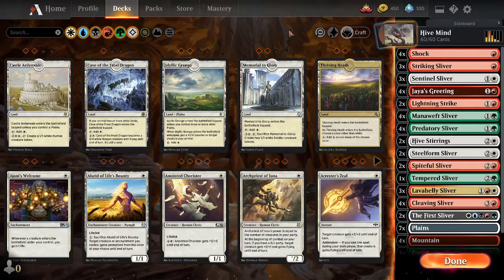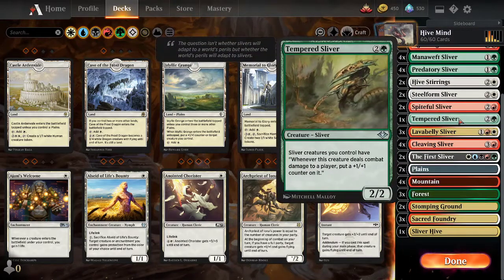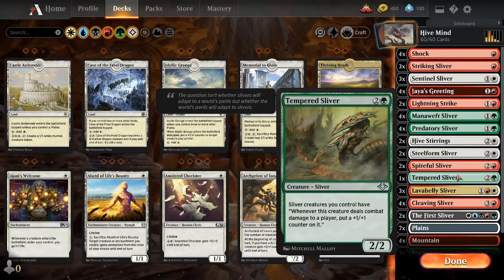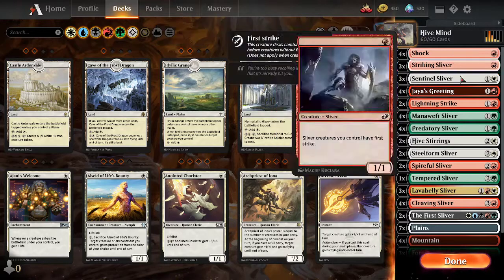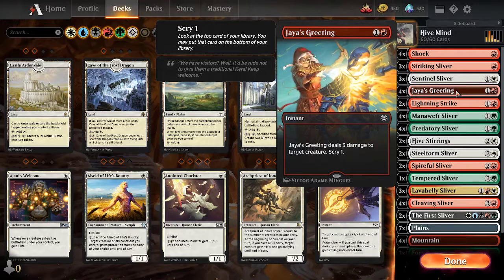Basically, I built this deck. When I first built it, I wanted to use all the Slivers — no spells, no buffs, none of that. I used all dual lands and it just didn't work. Now I've refined the land a little bit, been toying with the deck for about an hour or hour and a half. Now I use Shocks, Lightning Strikes, and Jace's Greeting for some light creature removal and a bit of Scry.